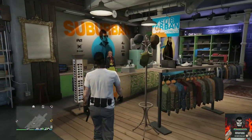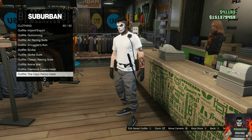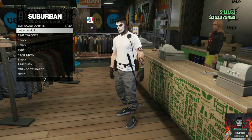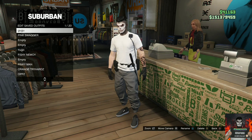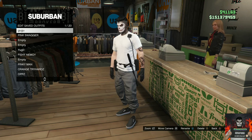It will launch you back into your last session. Make your way to the closest clothing store and save this as an outfit. Before you leave any GTA Online session, make sure you apply the saved outfit with the cop belt at least four times, then leave the session. If you enjoyed this video give it a thumbs up, subscribe if you're new, turn on bell notifications, and I'll catch you in the next GTA 5 Online video — peace.